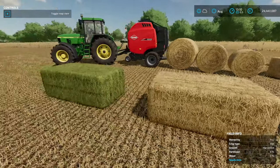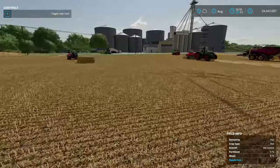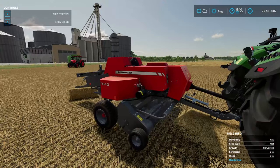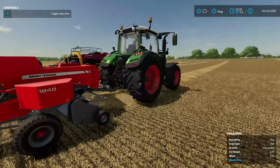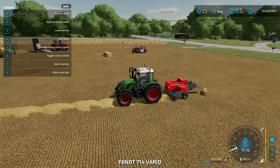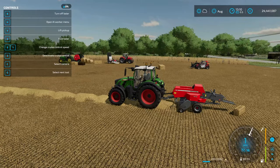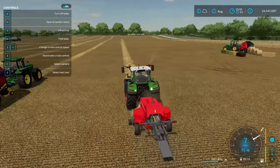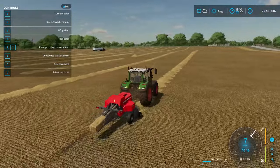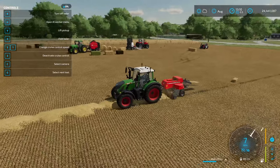So those are the main key differences you're going to see with the Bales themselves. But let's have a look at how they're going to work. Your small square Bales are currently made by one Baler only — the Massey inline 1840 Baler. We're going to shoot up this swath here with a Fendt 714. We're just going to fire up the Baler, lower it down, and off we go in straw. What I'm delighted Giants have done is they've included the Arcusin Bale Stacker.